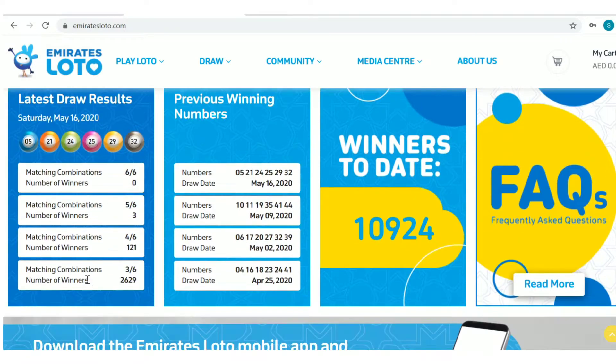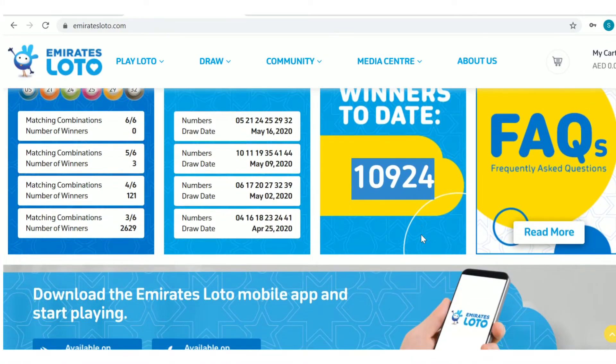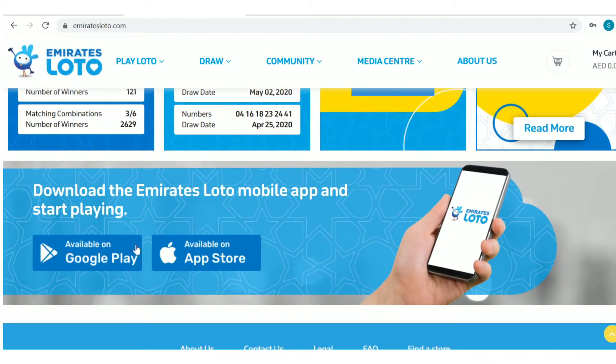Other details like how to claim your prize, stores near you, last draw details, previous winning numbers, FAQs, and the total number of winners to date are also mentioned here. Lastly, details of the mobile application are mentioned.